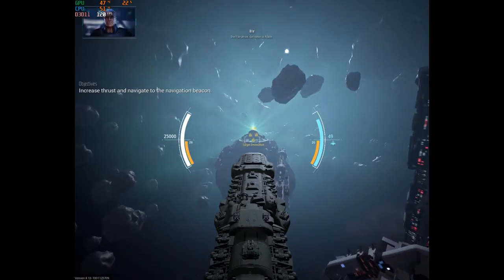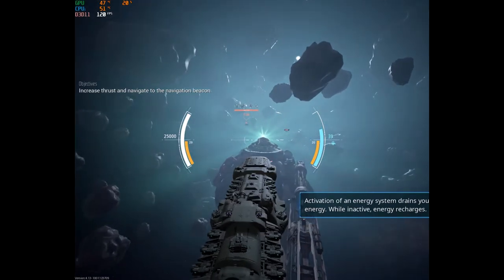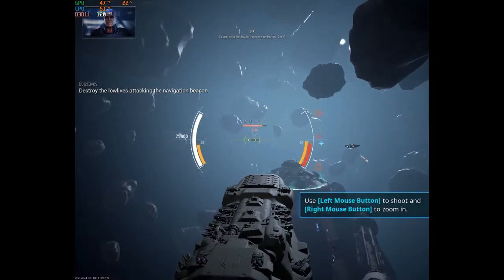Firing thrusters. Don't be afraid — get closer to Akasti. Akasti's being buzzed by some crittins. Go swat those flies buzzing round my nav beacon. Got it.